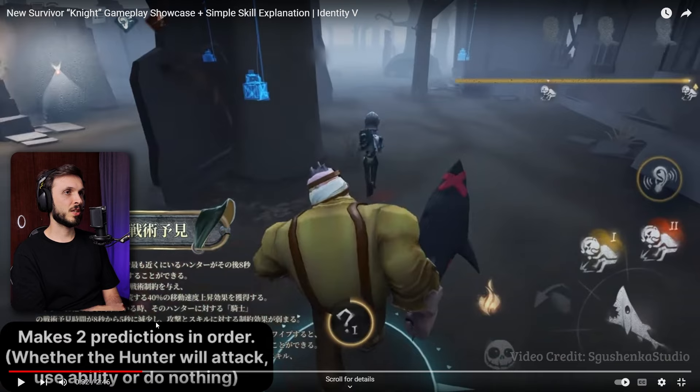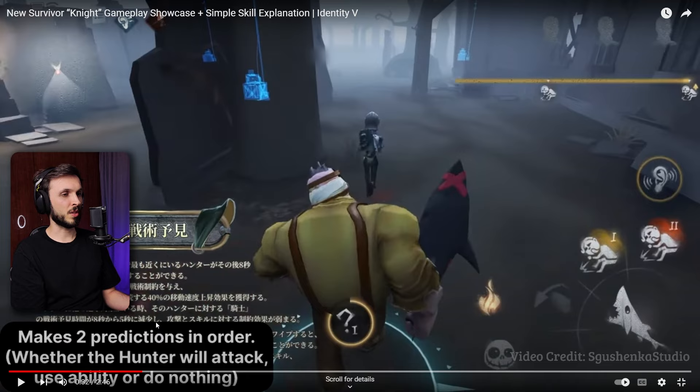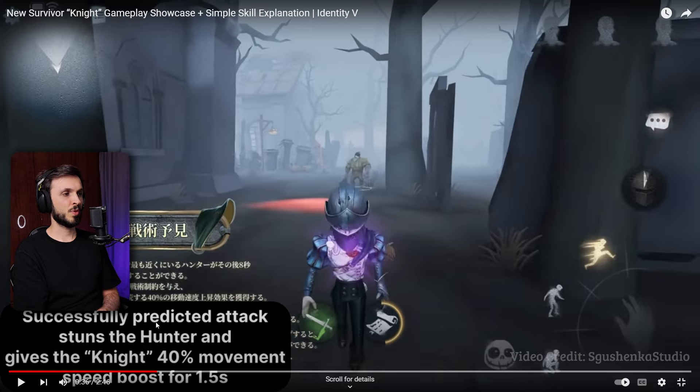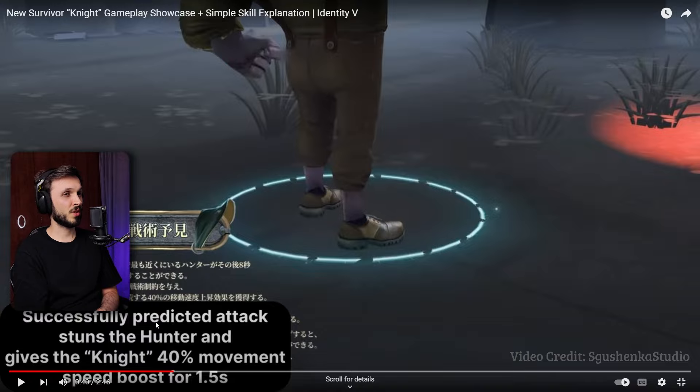There's a question mark - I thought they could see the prediction the entire time. The survivor predicted attack, so the hunter didn't know it was an attack prediction, he tried to attack, and because the attack happened he got stunned. Now he's made a second prediction. Successfully predicted stuns the hunter and gives the knight 40% movement speed for 1.5 seconds. That looks like almost an Enchantress triple stun.